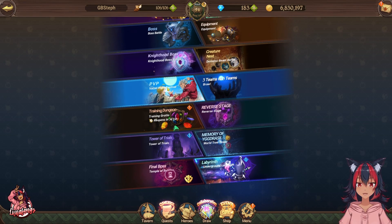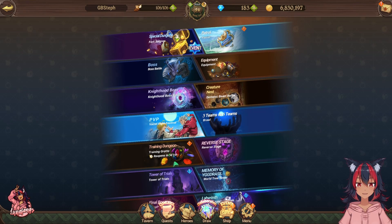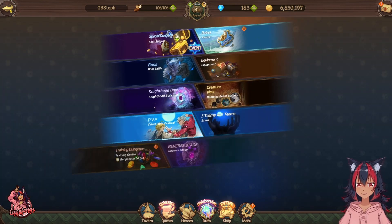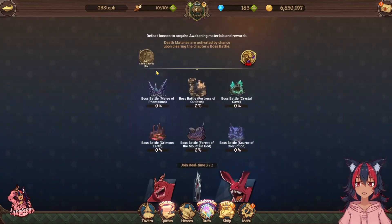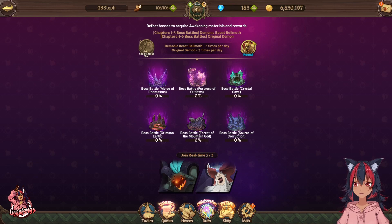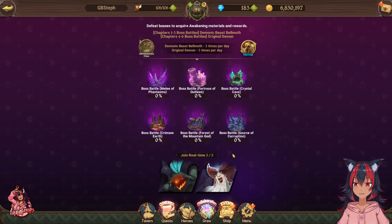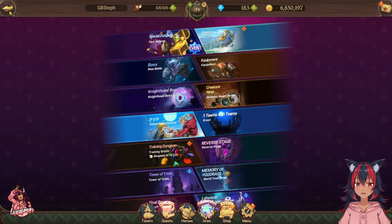Also do your patrols for extra gear and loot. And definitely do your battle bottles — that should be a given. Make sure you're stocked on materials. For demon battles, if you can only do hard mode then do hard mode — the difficulty doesn't matter as much as consistently getting the materials.